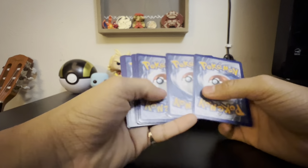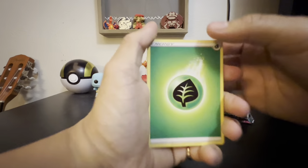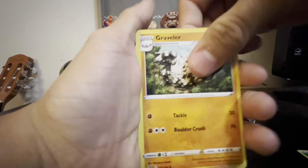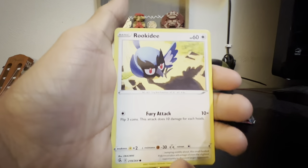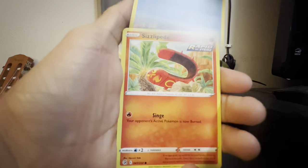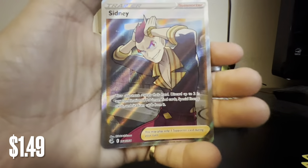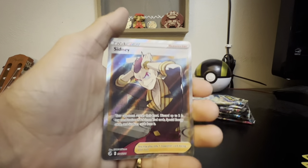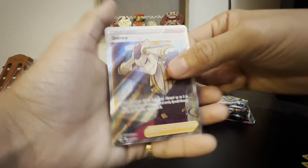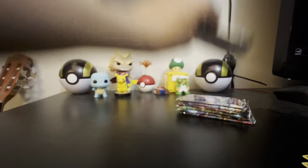Alright, guys. Leaf Energy, Graveler, Mush, Heat More, Makuhita, Roke Kitty, Scissor, Left Head, Stuffel — I love Stuffel — Tynamo. And what do we got here? A Full Art Sydney card! That's a nice card, guys — Full Art. I've been trying to collect Full Art Trainers, so that's something nice right there. I've been wanting to get that card.